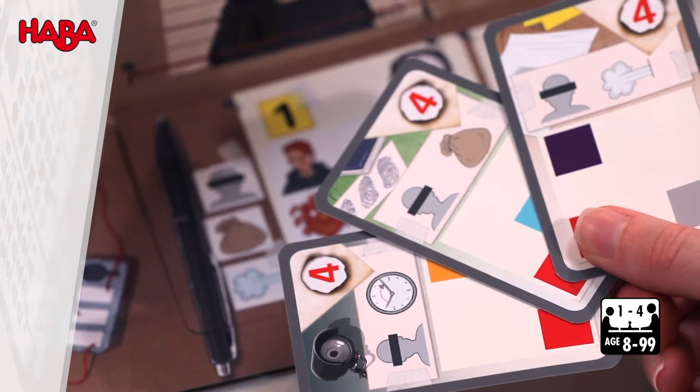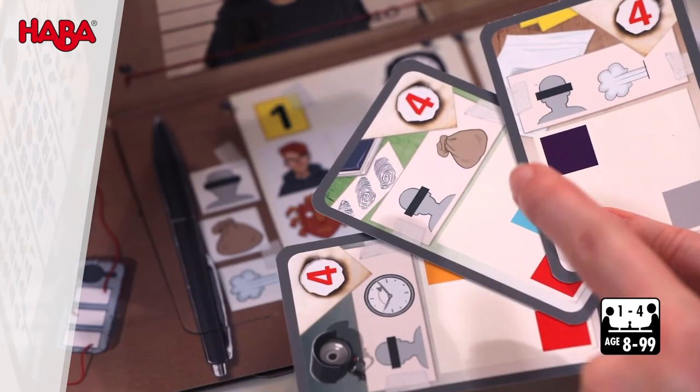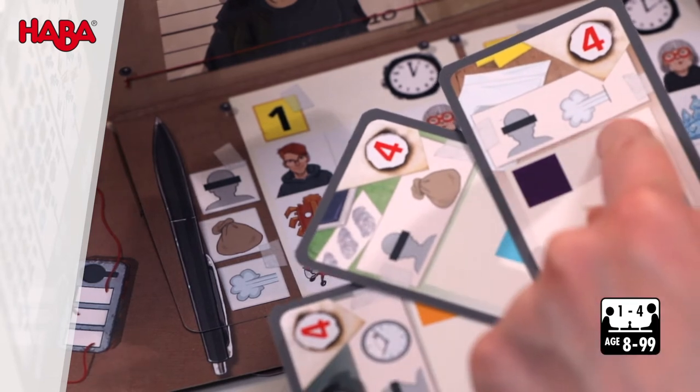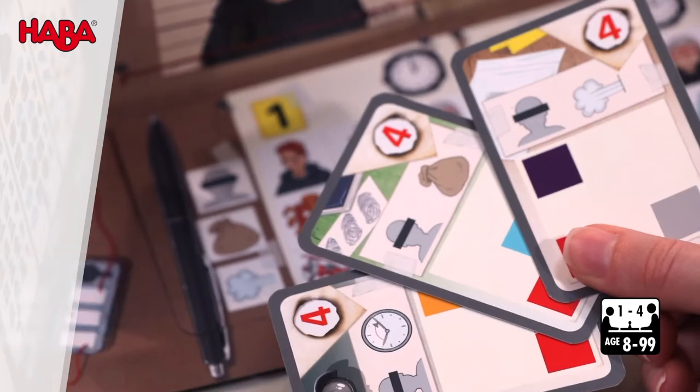The icons are particularly important. They tell you whether the card contains information about the perpetrator, time of the crime, stolen items, or escape — or which of the three crimes the evidence relates to.